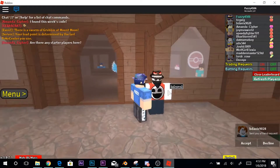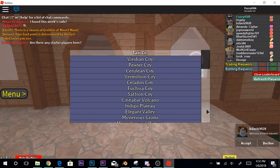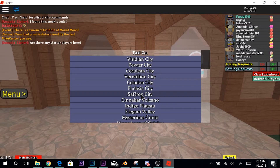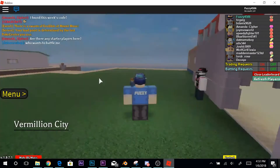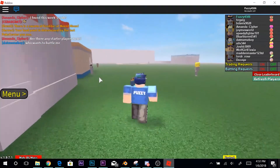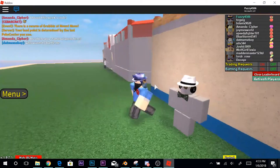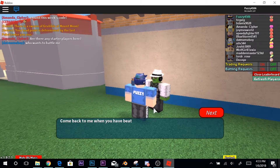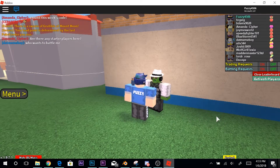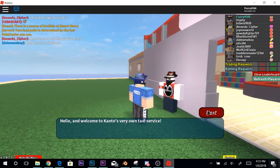If you beat the champion in Randomizer Nuzlocke, talk to the NPC in Vermilion City to redeem your Cosmog. So I guess you go into Vermilion City right here, and it's near the Pokemon Center. Once you talk to him, he says come back to me when you have beaten Randomizer Nuzlocke. So he'll definitely give you a Cosmog once you do that.